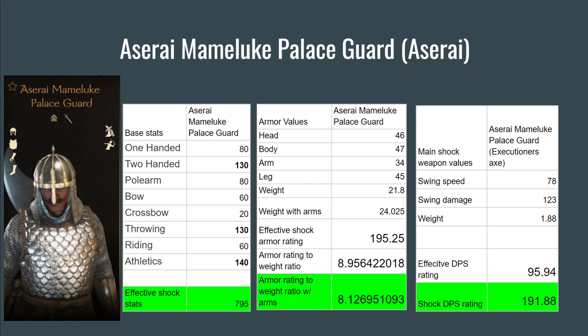For the Aserai, we have the Mamluke Palace Guard. His Effective Shock Stats are 795, his Armor Rating to Weight Ratio with Arms is 8.12, and his Shock DPS Rating is 191.88.